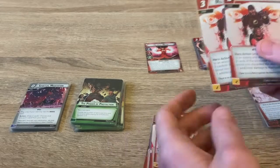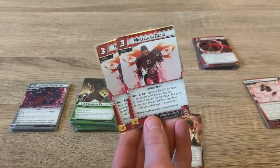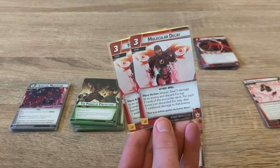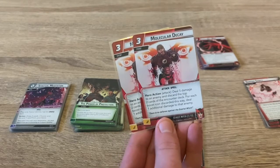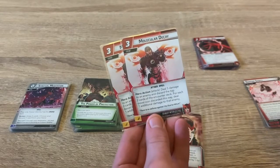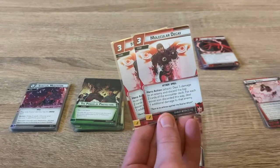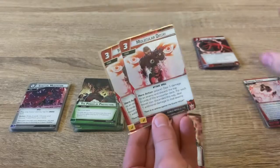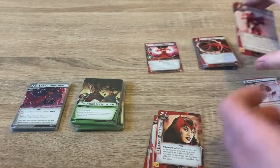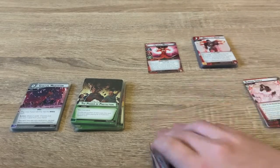One of the most powerful spells is Modular Decay, an event for three. It's a hero action that deals five damage to the enemy, then discards the top two cards of the encounter deck. For each boost icon on those discarded cards, it deals one additional damage to the enemy. Combined with her ability to manipulate the encounter deck, you can fish for extra damage, which is what makes her deck so chaotic and crazy.